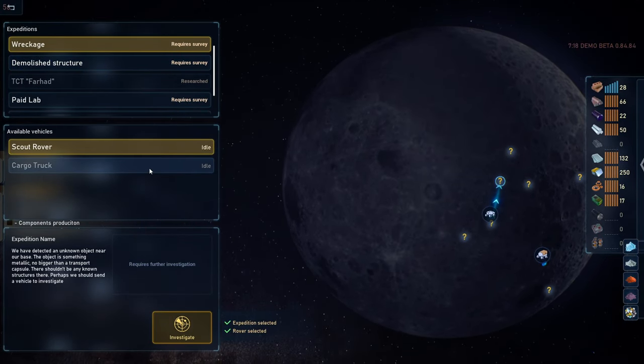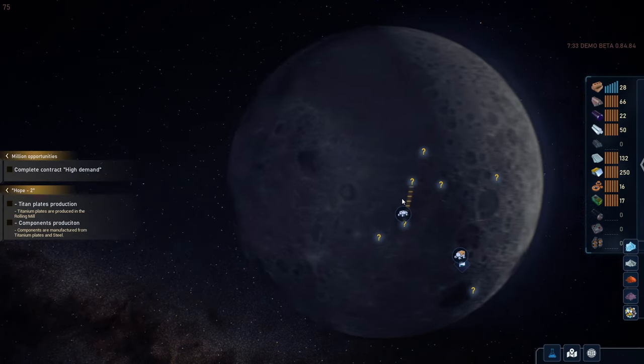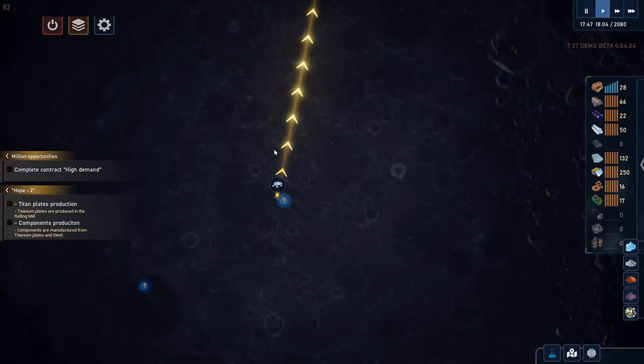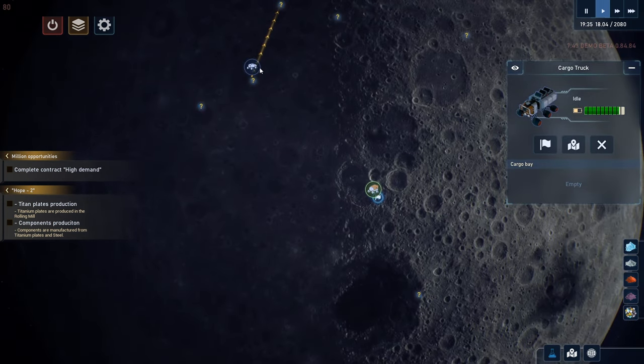Expedition wreckage, help rover. We've detected an unknown object near our base — something metallic, no bigger than a transport capsule. There shouldn't be any known structures there, perhaps we should send a vehicle. We'll do it. The rover's moving, and I don't think I can do anything with this cargo truck until the rover is done investigating. Investigating first, production mode.